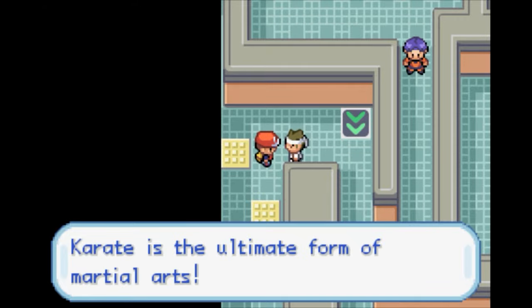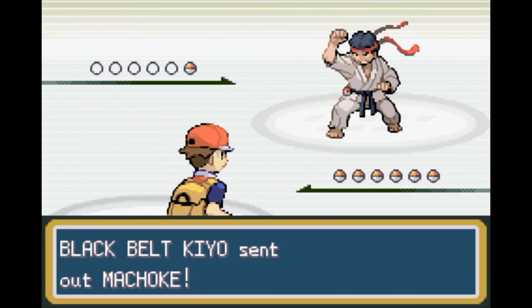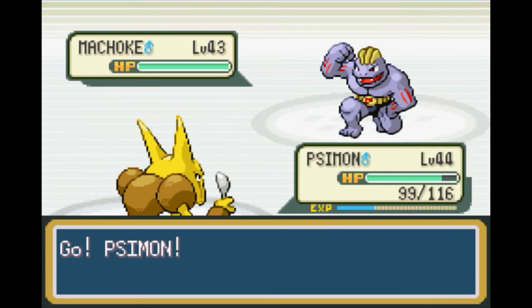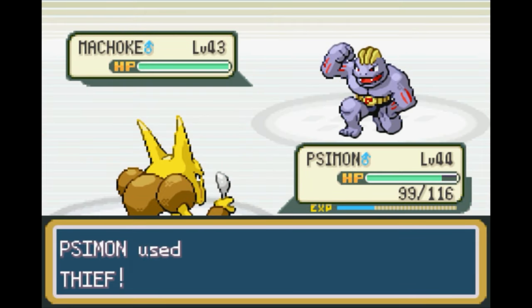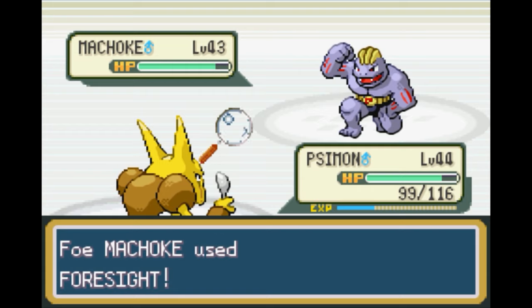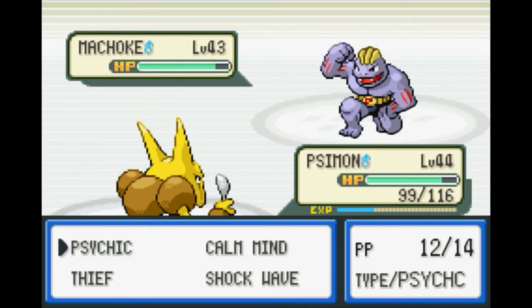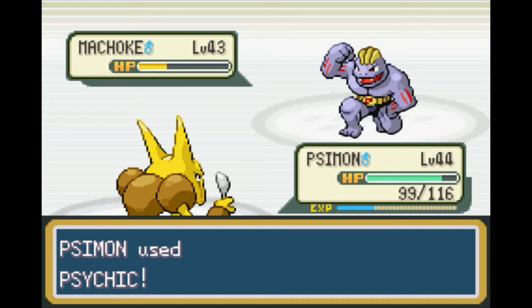Karate is the ultimate form of martial arts. Is it? I mean, I know there's like a billion different martial arts, so maybe there's one that's better than karate specifically. Level 43 Machoke — that's pretty powerful, actually. Luckily Simon is slightly stronger, so we don't have to worry about it too much. And there's Foresight — not that that's actually going to do anything. You wasted your turn, and now you die. Goodbye.